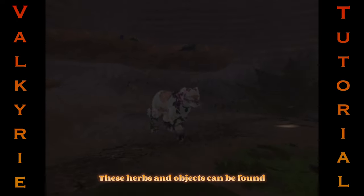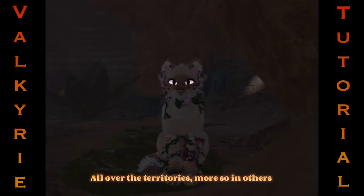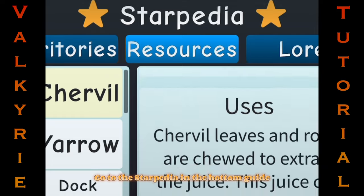These herbs and objects can be found all over the territories, more so in some areas than others. If you ever need help with these herbs, go to the Starpedia in the bottom guide.